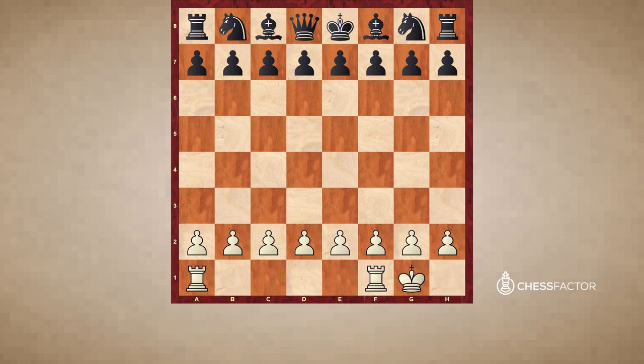If white castles short or kingside, he will now have three pawns in front of his king, all defended by the king. Additionally, the f2 pawn — which was a very vulnerable point — is no longer a problem after castling short, because the rook ends up on f1 and from that square it defends f2. So there is no longer this problem; it's no longer vulnerable.